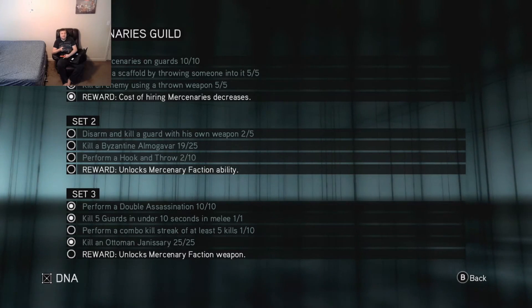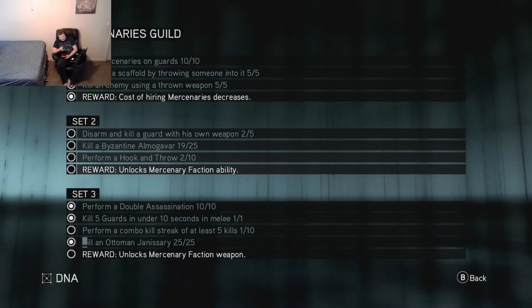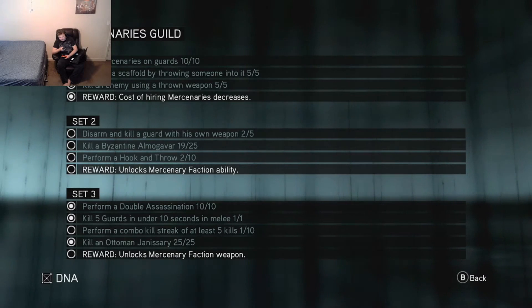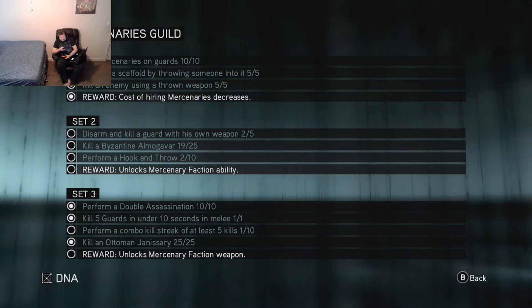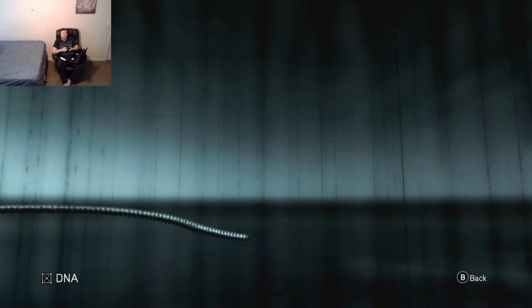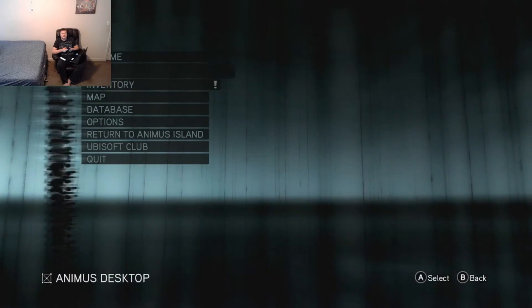Sorry, I was just looking this up. It looks like the best way to get the Byzantine Mogluvars is in the Guardian Part 1 mission. We just need maybe one more run, so let's go ahead and go into DNA, and we'll go into Master Assassin Missions.